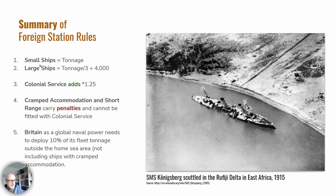To summarize: small ships count their full tonnage on foreign stations; large ships have their tonnage reduced by a third and then have 4,000 added; fitting ships with colonial service adds a 1.25 multiplier; cramped accommodation, short range, or both apply significant penalties; and Britain as a global naval power needs to deploy 10% of its fleet tonnage outside the home area. I hope that's made it a little bit clearer. I'll include these notes in the link below. If you found this helpful, please give it a like — it tells YouTube these videos are useful for Rule the Waves 2 fans. Thanks very much for watching and stay safe.